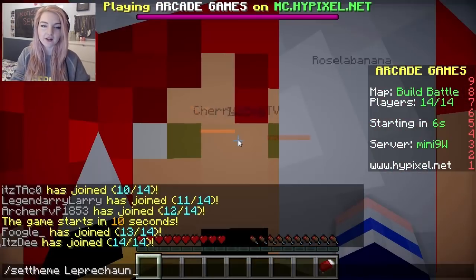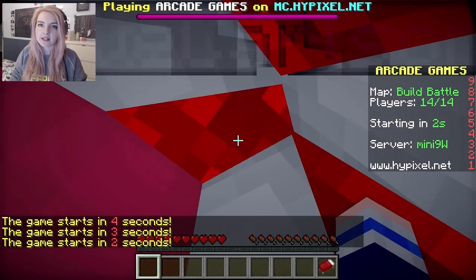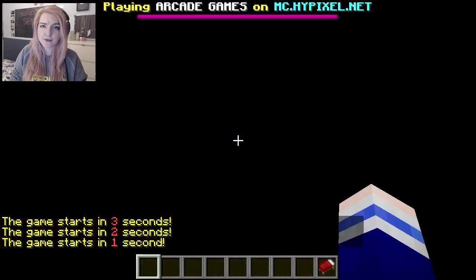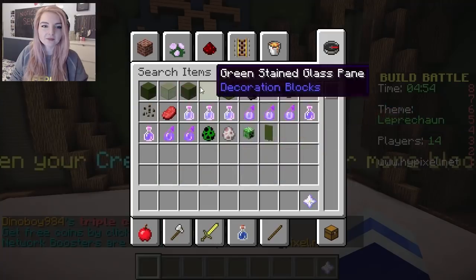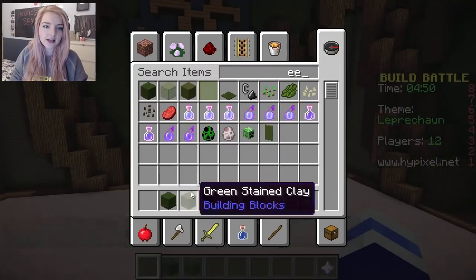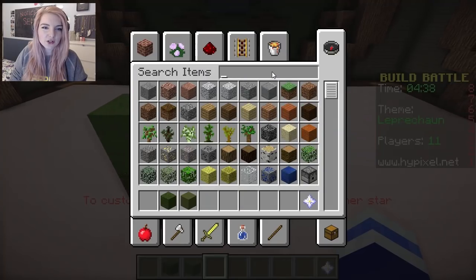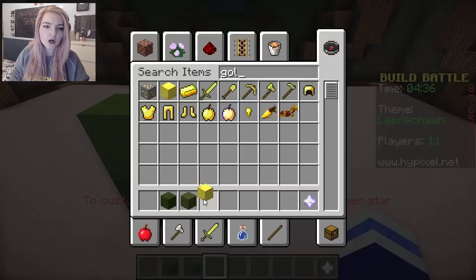So the final theme for today, as suggested by one of you guys, is Leprechaun! If you don't know what leprechauns are, they're the little green guys that hang out by pots of gold and are a myth — I mean, totally real! Let's use green clay, why not? Oh, he's gonna be cute! Let's also use a lot of gold on him because leprechauns like gold, I think.